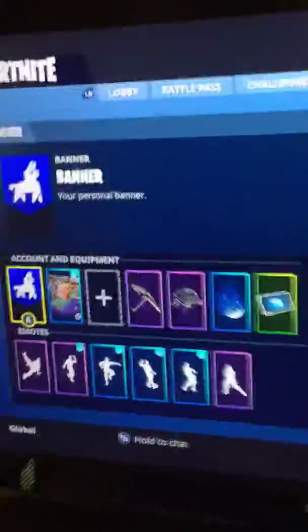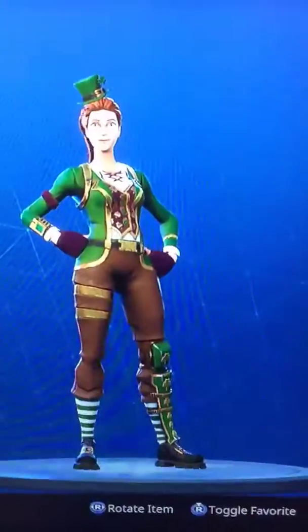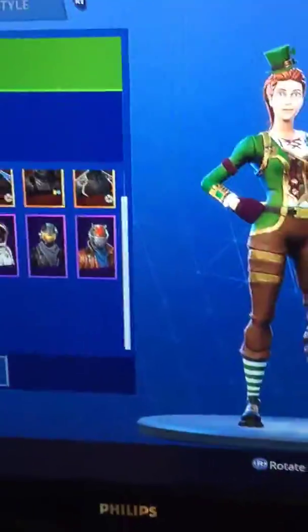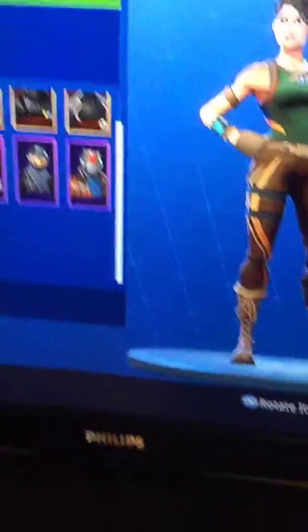I just hit a little sexy pose today. That's the skin I got yesterday, one of them. I'm going to show you my skins top to bottom. First, I have Sergeant Green Clover. I didn't know when I bought her she had an advantage because she was smaller, but they did make her taller, and now she's taller than a lot of the other skins. I also got Jungle Scout yesterday, and I think it's a pretty good skin because it gives you a lot of camo.